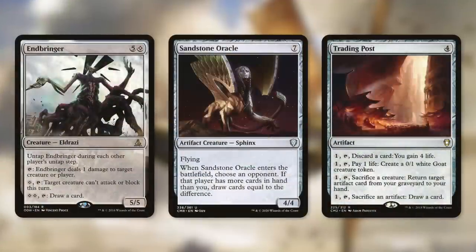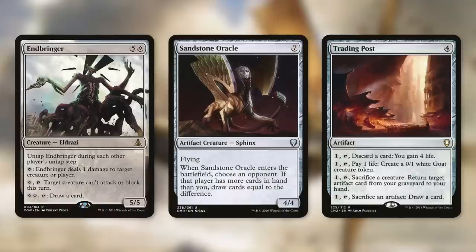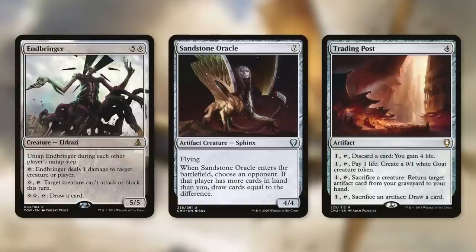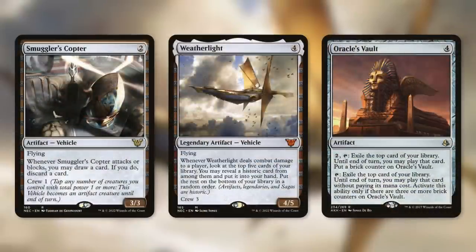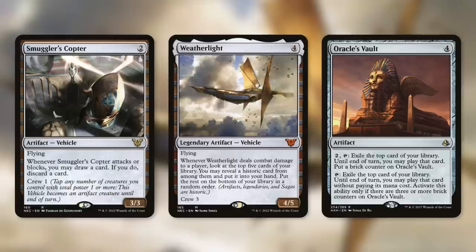Let's talk about some ways to generate value: Endbringer untaps during each player's untap step — it can tap to ping for one, pay one to tap so a creature can't attack or block this turn, or pay two and tap to draw a card. Sandstone Oracle is a great way to refill our hand: when it enters the battlefield, we choose an opponent, and if that player has more cards in hand than us, we draw cards equal to the difference. Trading Post lets us pay one and tap to do one of four things: discard a card to gain four life, pay one life to create a 0/1 Goat token, sacrifice a creature to return an artifact from our graveyard to hand, or sacrifice an artifact to draw a card.